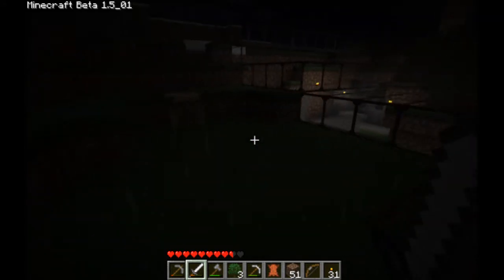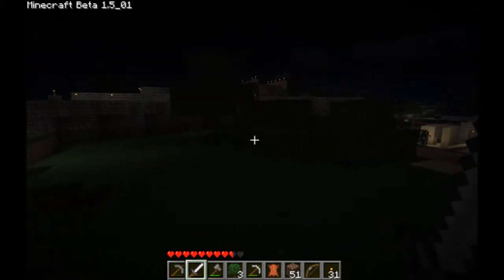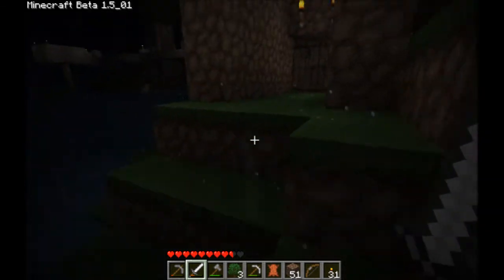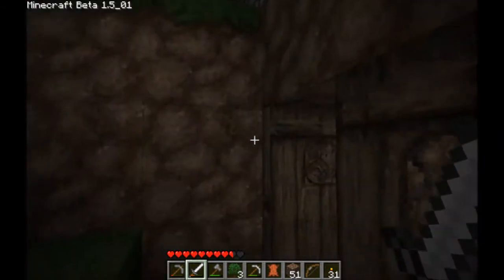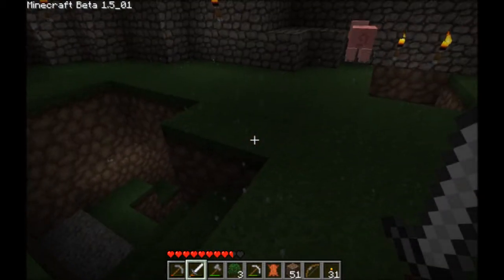There used to be a bunch of trees and stuff out here. Let me chop some of those down. So what you can see here is that there's the DR building. Here's the back entrance to the fort, hilltop fort. That's a cave entrance that goes back inside the cave entrance again.